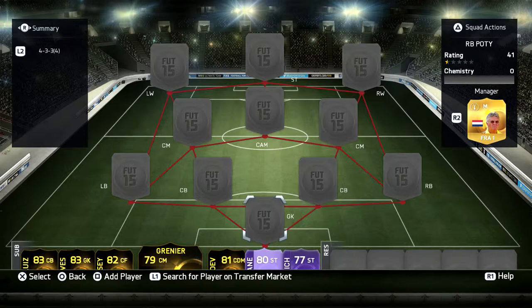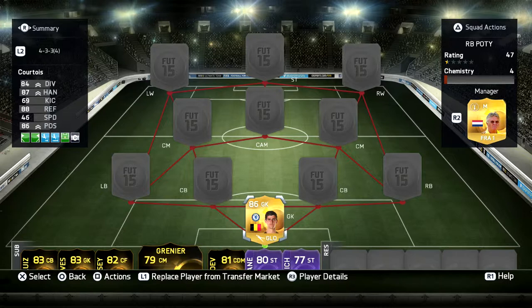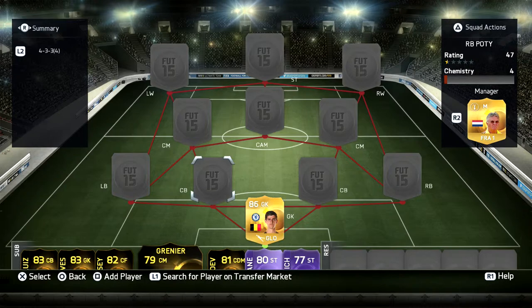Alright, in goal we've got Courtois — arguably the best goalkeeper on the game in my opinion. Six foot six, traditional. It's all what you need in a goal.